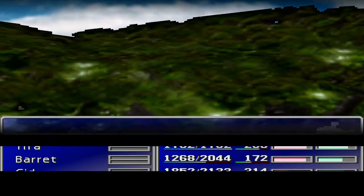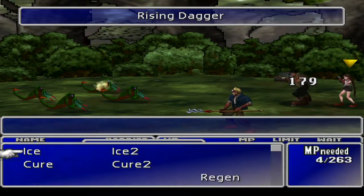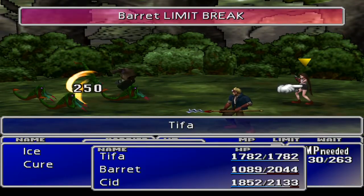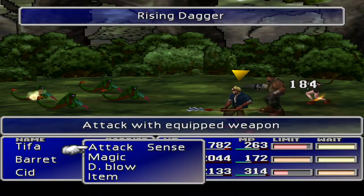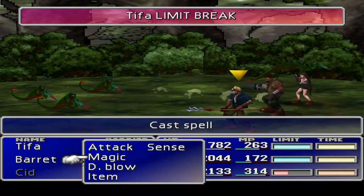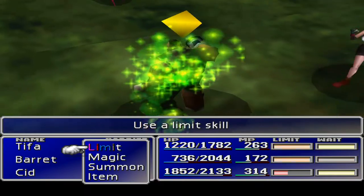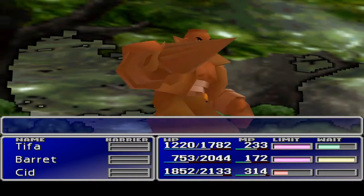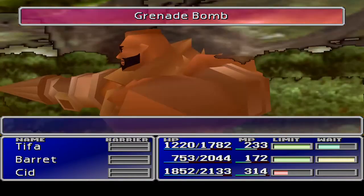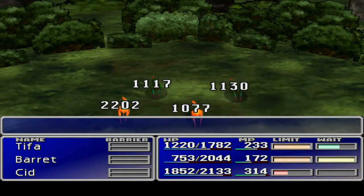I'd really like to do laps around this. Maybe we'll go down that little bit of land over there. I was about to call it an isthmus, but that's actually a corridor of land, so that's not the way. Let's put regen on — come here, Barret. Because he's the one taking most of the hits. I say that as Tiffa gets her limit, so she obviously took some hits there. Grenade blow — let's try and finish these guys off. That was pretty powerful, with all these limits going off.